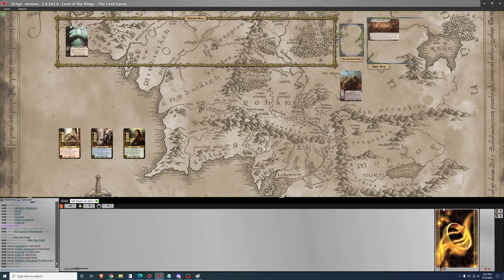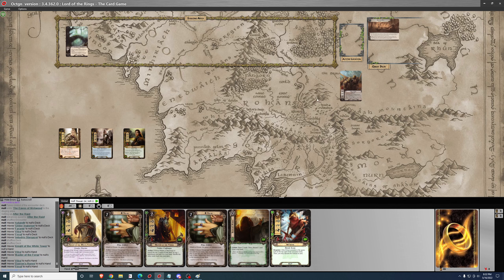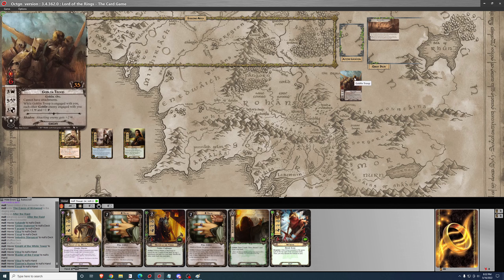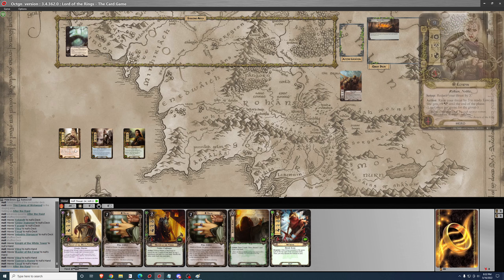I don't know if these quests are difficult or not — we'll see. Looking at the hand, we got two copies of Vilya. I think I'll keep it though because Vilya is so important. We searched the encounter deck for one copy of the Eaves of Mirkwood, and Goblin Troop is out of play. That's all for the setup. For the first phase, I just need nine progress. Since this is a two-player starter deck quest, it may not be very difficult, but let's get started.